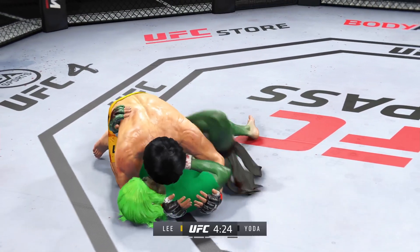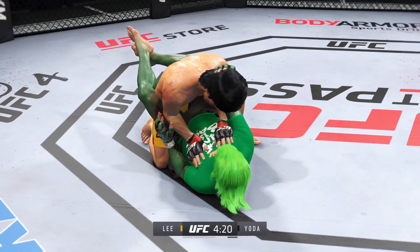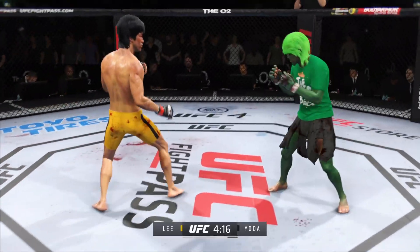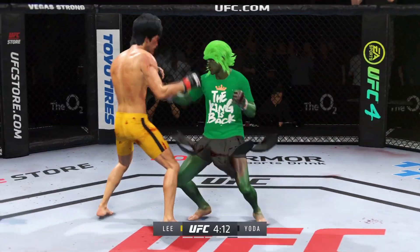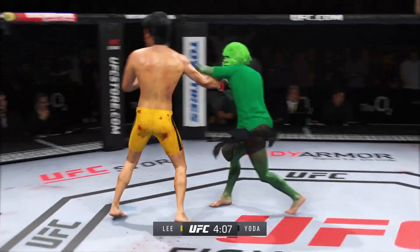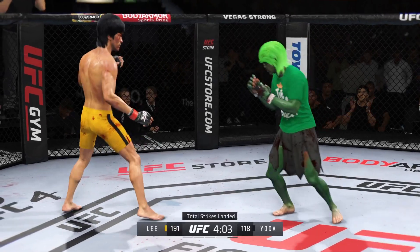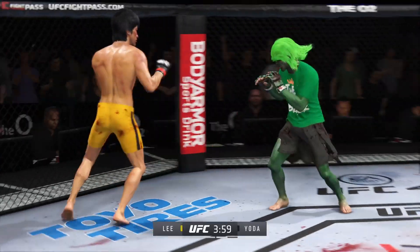Side control now — a lot of options at his disposal from here. Working inside the closed guard now — this is no safe place against this opponent. He's back up. Look at his torso, that just can't feel good — look at the size of that bruise on his body. You've got to think his opponent is going to continue to attack that area. He lands another punch there, and you can tell he is going right at that cut on his opponent — right at the cut.